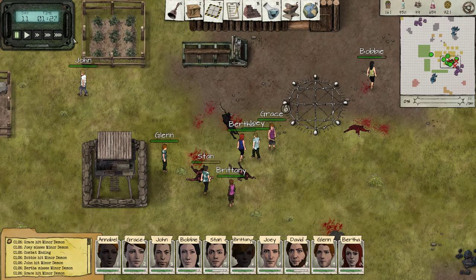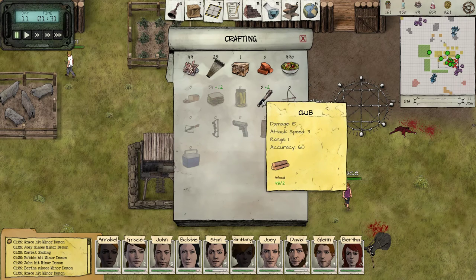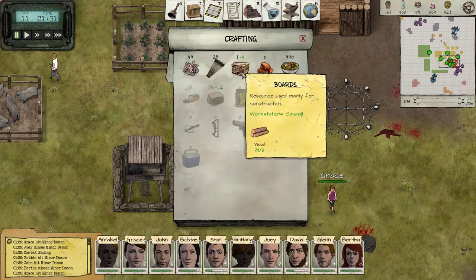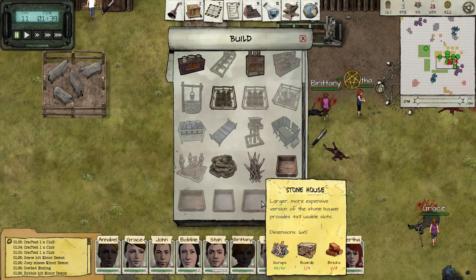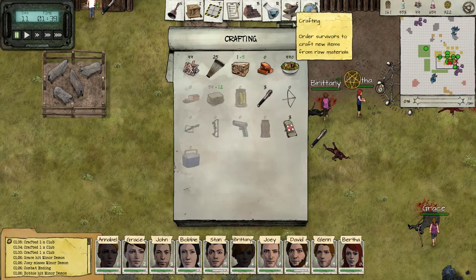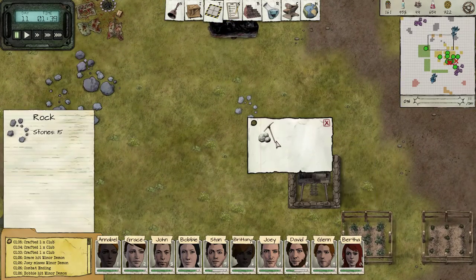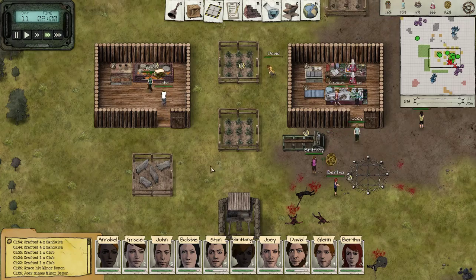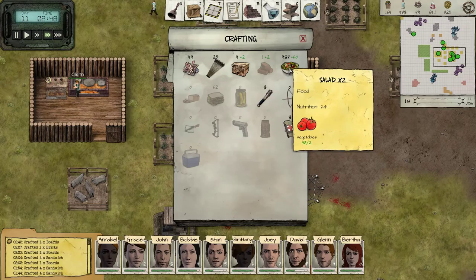What we learned from this combat is that we need more weaponry — I totally forgot about that. Let's construct like three extra clubs. We also need this crossbow, so let's queue extra boards. Also, we need to finish the infirmary. Right, I remember now — we needed a stone house for the infirmary. So we need more boards and more bricks again.